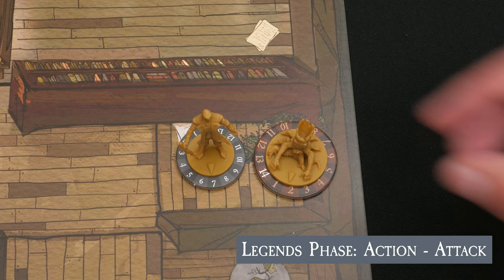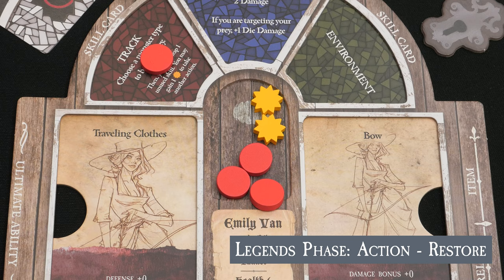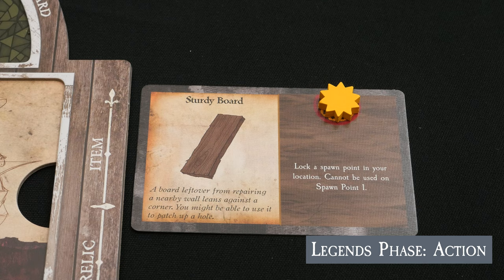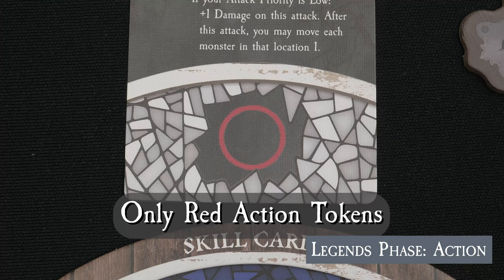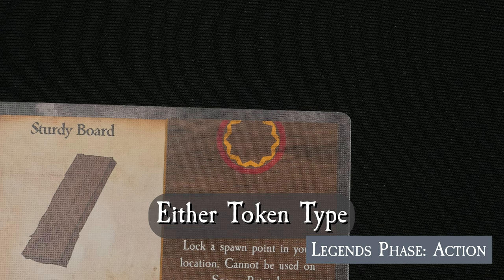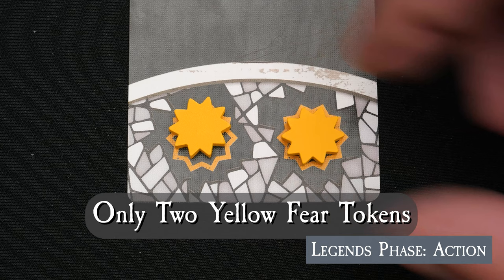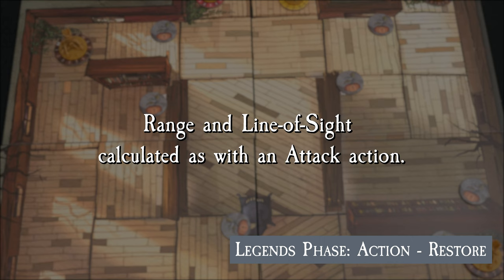Once a foe loses all of its health, it is removed from the game. When taking a restore action — which happens to be Elijah's specialty — the legend being restored will regain health or remove fear in any combination. Fear tokens get added to a legend's preparation space when particularly harrowing things happen to them, including when they take significant damage. Fear tokens must be used like regular action tokens before the legend may refresh, but some actions will not activate with fear tokens. Check the circular token spots on the action cards to determine how many and what type of tokens must be used. For restore actions performed at range, calculating range and line of sight is done the same way as for attack actions.